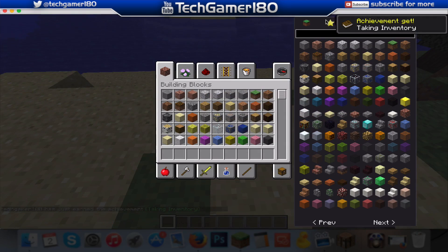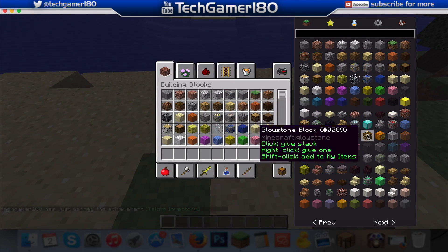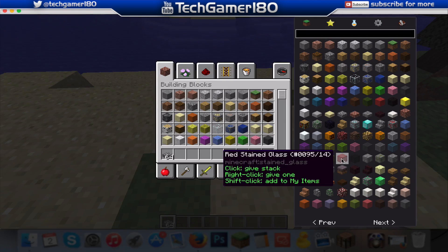Just to prove it's fully working, I'm going to open up a new world. As you can see, while I slowly fall to my death, if I press E, you can see I have the Too Many Items mod installed and it's all fully working. Thanks for watching, hope you enjoyed this video — don't forget to leave a like, comment, and subscribe.